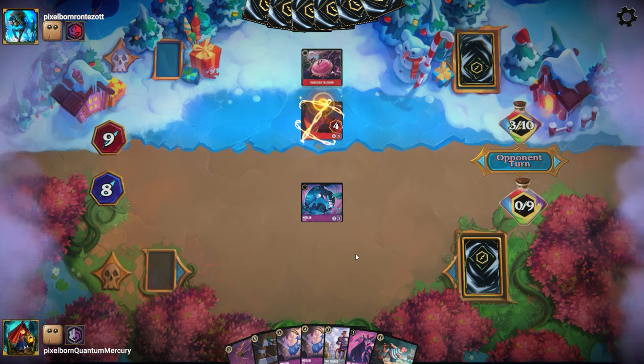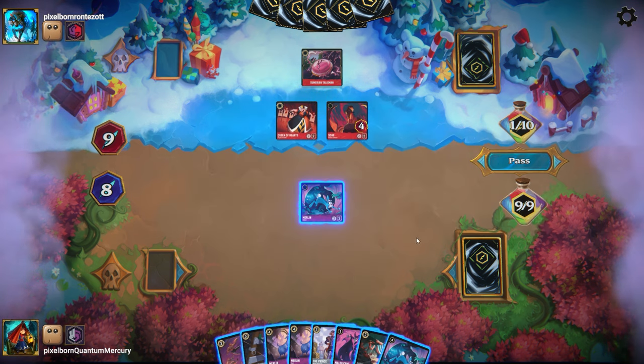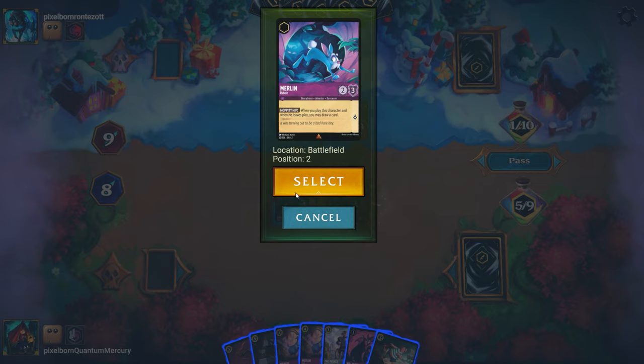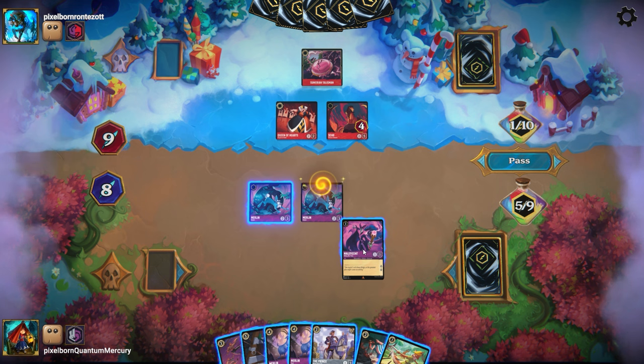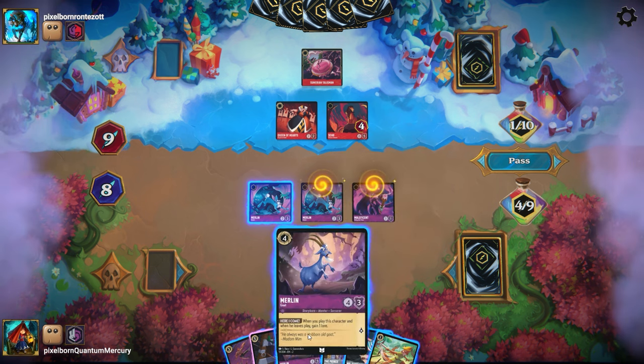I'm supposed to be an aggro player, but the game is getting to a state where we're going above 10 ink, and the opponent definitely has a major advantage because the Ruby cards are some of the best cards in the game for top end — things like Scar, Be Prepared, Lady Tremaine's, Madam Medusa's, Maleficent Dragons if they're playing it, etc.